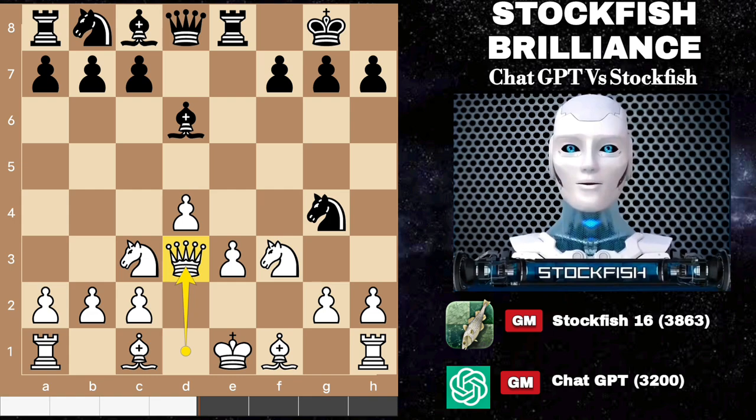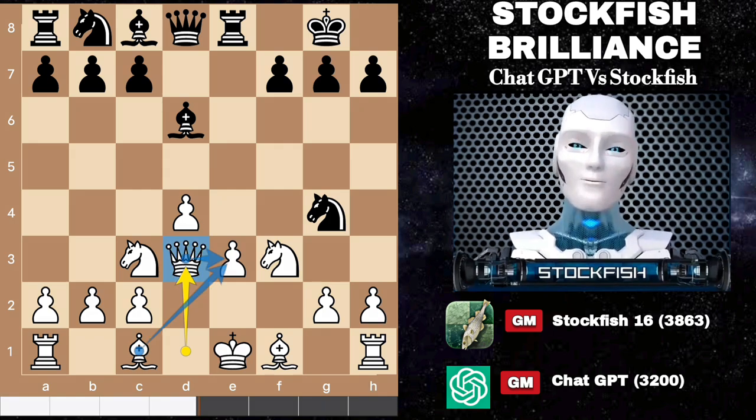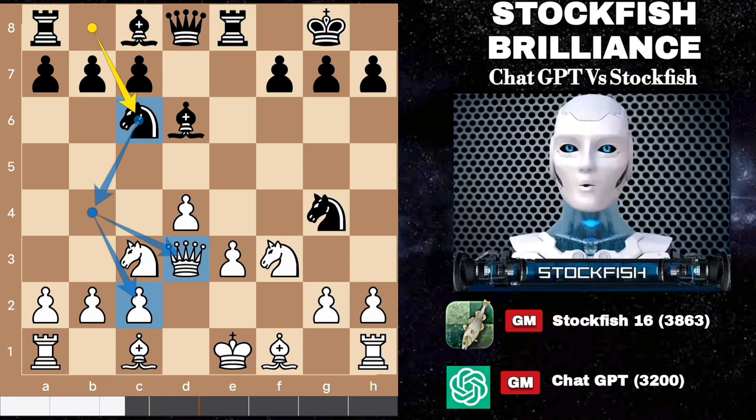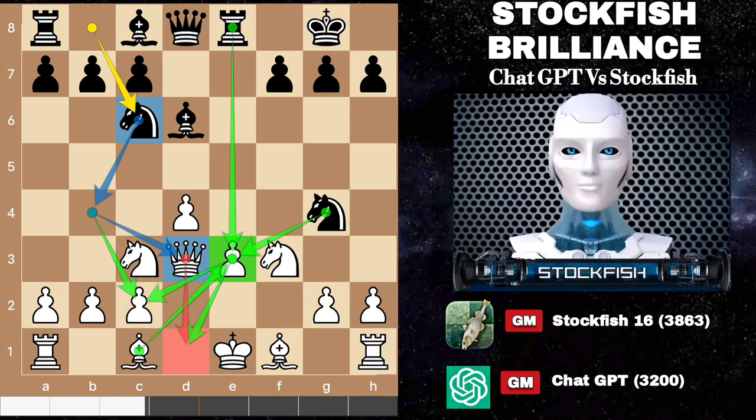Putting pressure on the exposed e3 square and potentially aligning the rook's path, white counters with queen to d3 to safeguard their position. In a surprising twist, black opts for the unorthodox knight to c6, with intentions of unleashing the knight to b4, targeting both the queen and the vulnerable c2 pawn. If white's queen retreats to d1, black can seize the opportunity to sacrifice the rook by capturing the c2 pawn. This intricate sequence promises a complex and engaging battle on the board.